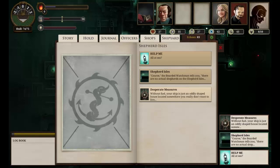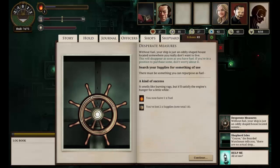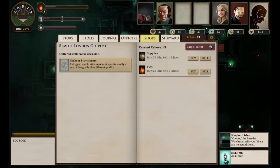Desperate measures. We have some bits and pieces but we're running out of fuel — not nearly enough to get back to London. There are three things we can do: turn supplies into fuel, just give up, or search our remaining supplies for something useful. Seeing as we've got 16 fuel, let's search our supplies. We've lost two supplies but gained one fuel — still not enough, but at least it's better than it was.